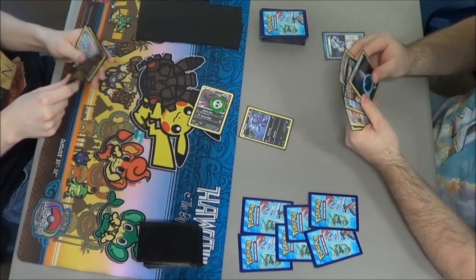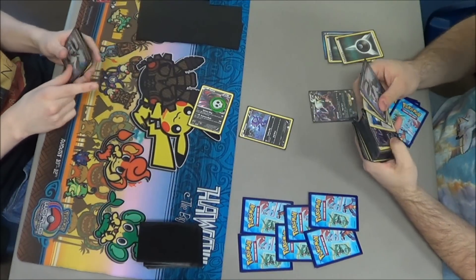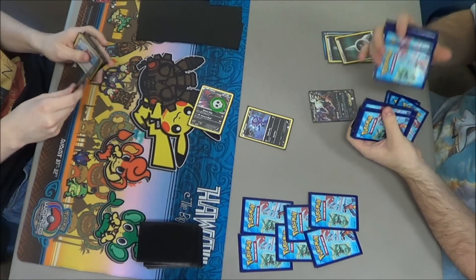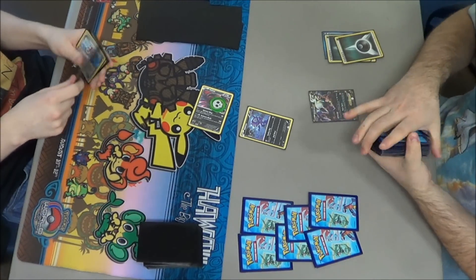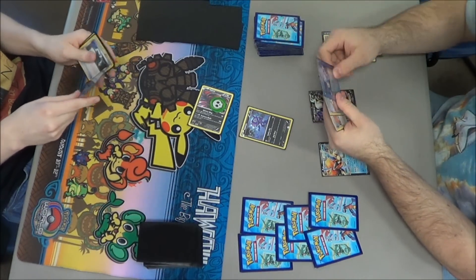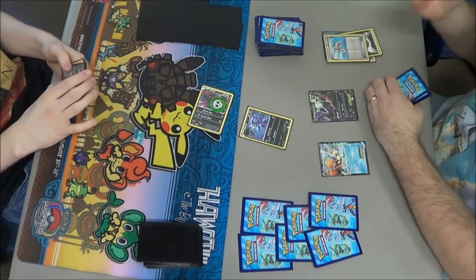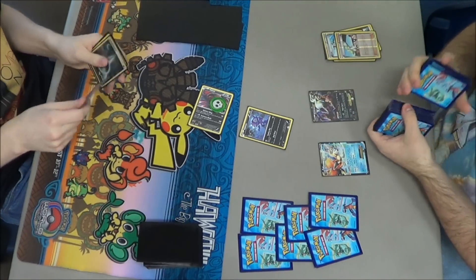I attach to Sableye and then ask if I can take back the attachment so I can Ultra Ball away the Darkness Energies. Basically, whenever you play a game, if you attach an energy but before you do anything else, you can request to take the energy back. If your opponent says yes, you can do it — but if they say no, you're stuck with it. Just an interesting little rule there.